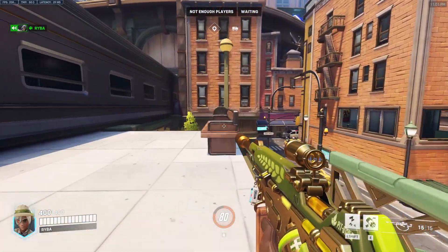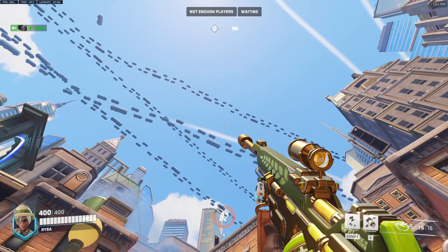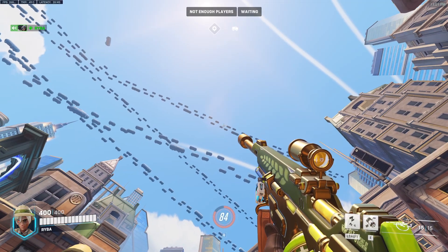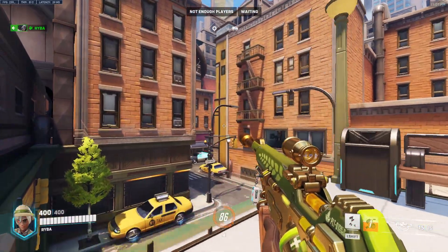For the defender's point of view, position yourself in the middle of this bench. First look for the spire here, then aim up until you hit the top of the building so your crosshair is right in the middle of both. Now wait for the five second countdown and that will land nicely as they're walking out of the spawn doors to get you that extra ult charge.